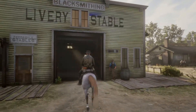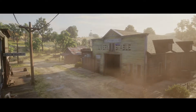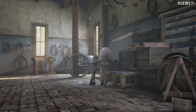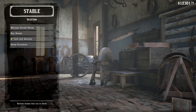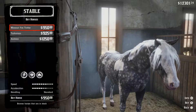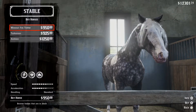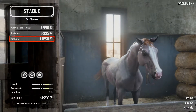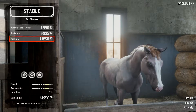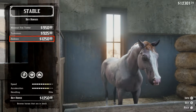Another place to get a fast horse — this is what Blackwater has to offer late in the game. At the Blackwater stable, you can get the fastest horse in the game, which is the Missouri Trotter. It's got a base speed stat of 7, and the acceleration stat is lower than the Arabian's, but you can sit at the highest speed for longer. This is also where I got my beautiful rose gray Arabian, which has stats of 6 all the way across the board.